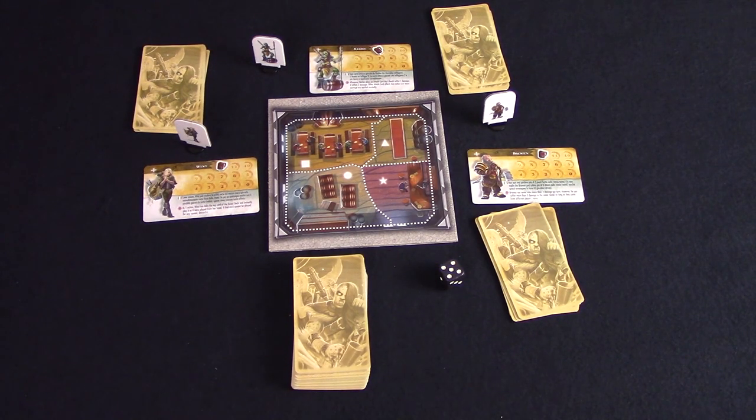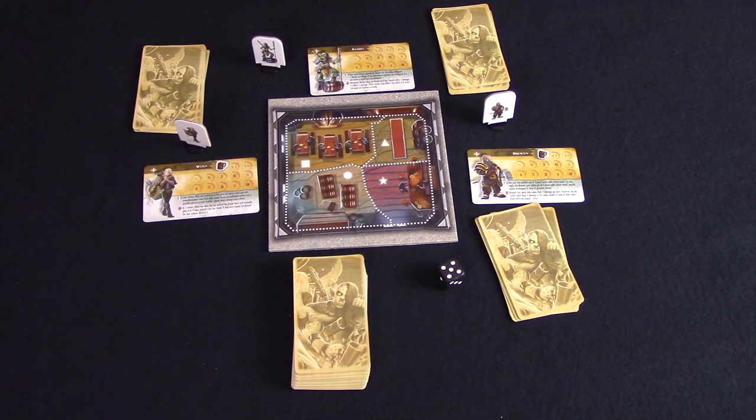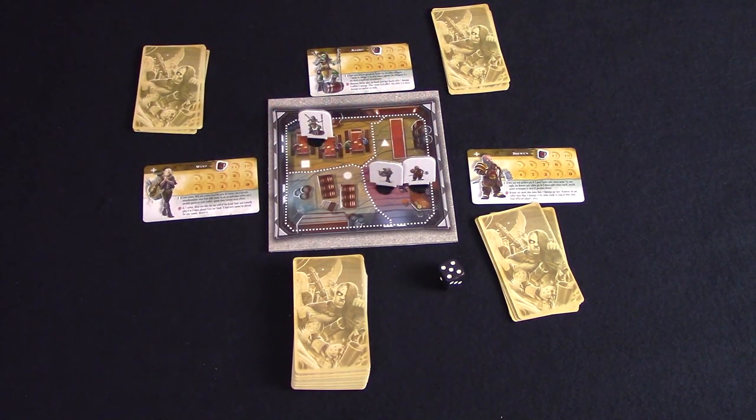Here's Barbarians set up for 3 players. Each player takes a character card and you can play with no special abilities, but I would recommend playing with unique character abilities and take the matching standee. Place your health marker on 12 and draw 5 brawl cards. Each player will then place their standee in one of the spaces and it's fine to have multiple standees in one spot. The goal of the game is to be the last player standing.